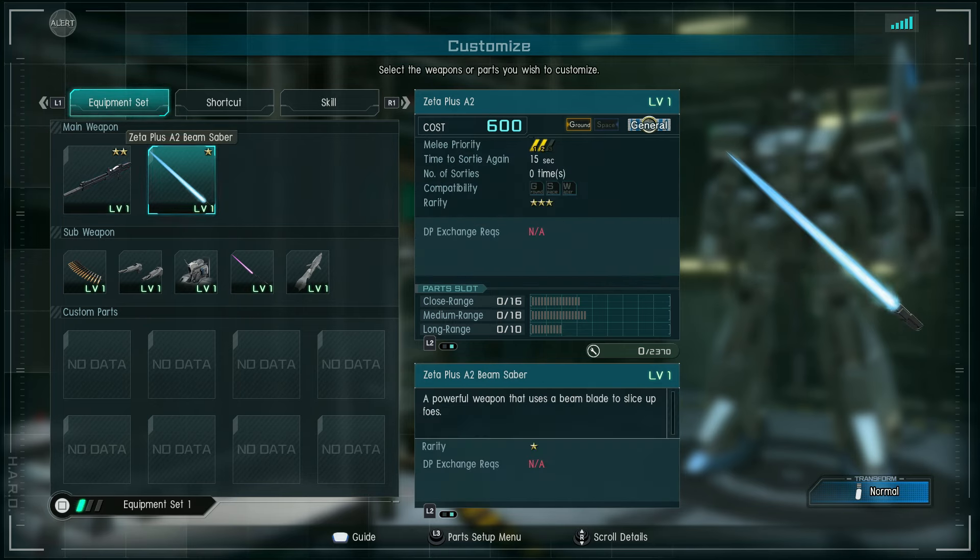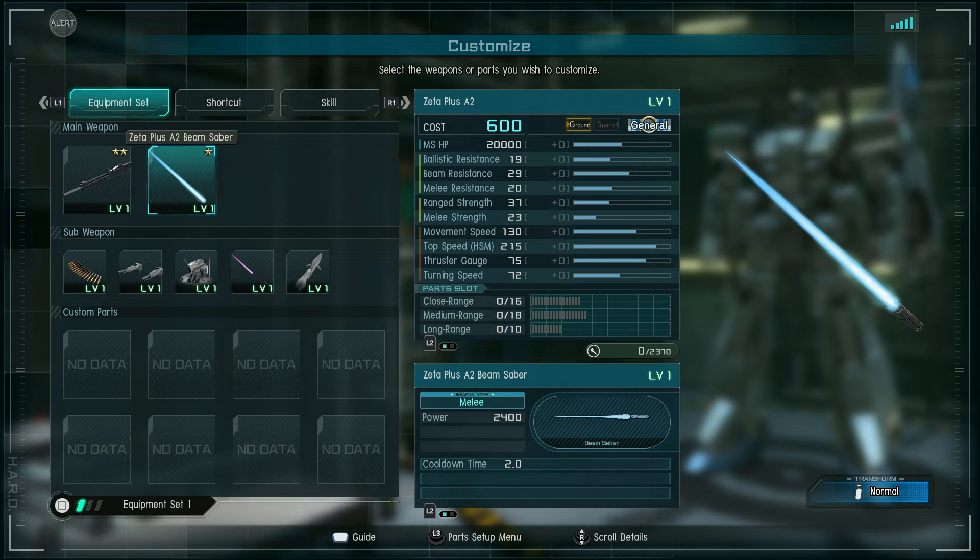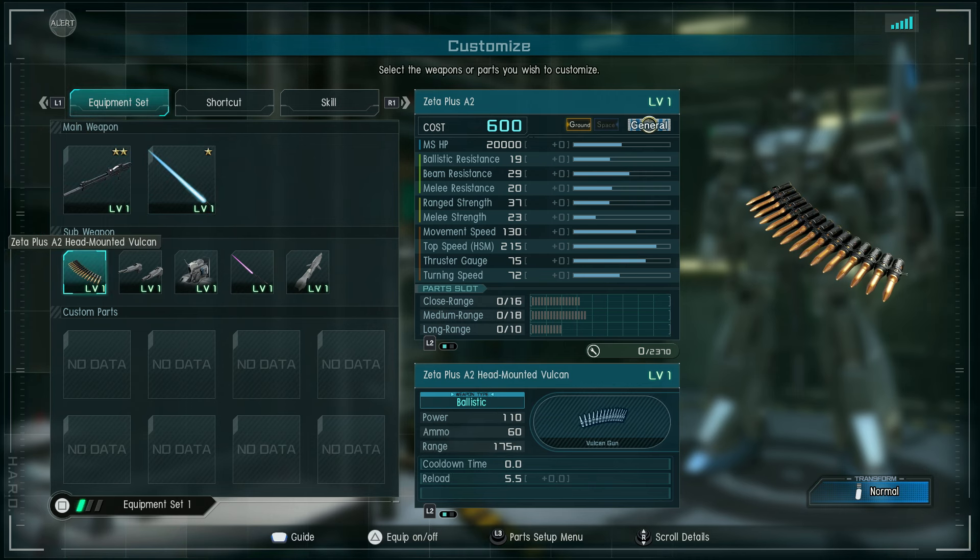The A2 beam saber has the standard description, so presumably no special abilities — power of 2,400, cooldown time between swings 2 seconds, so a little faster than some other things we've been looking at lately. Head Vulcans are 110 power per shot, ammo of 60, range 175 meters, cooldown time 0, though we'll have to see the actual rate of fire when we go testing, and reload time 5 and a half seconds. Pretty good all around.